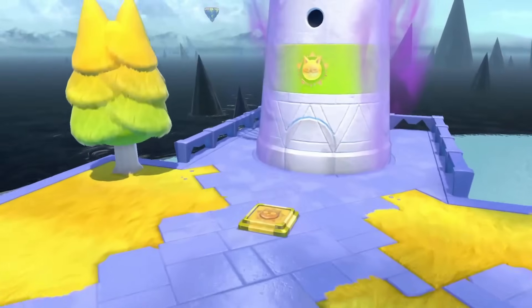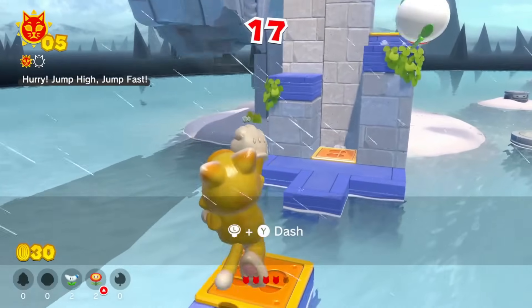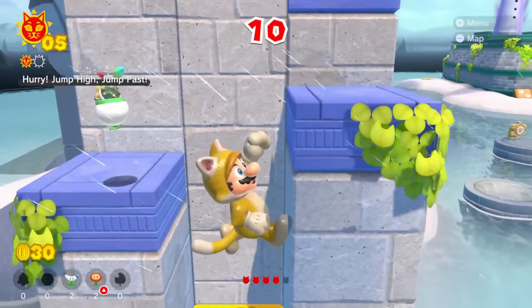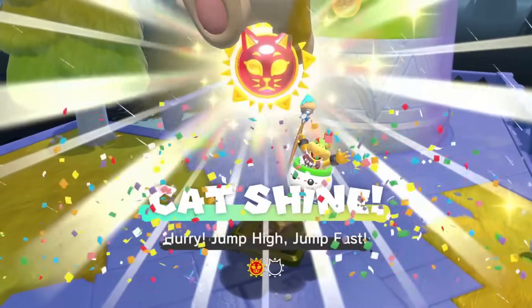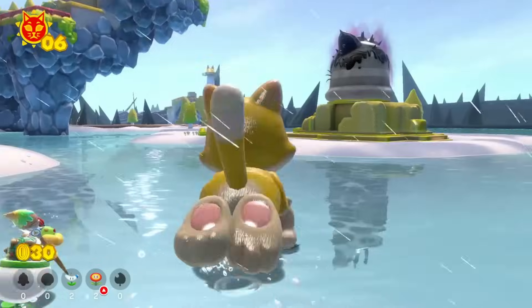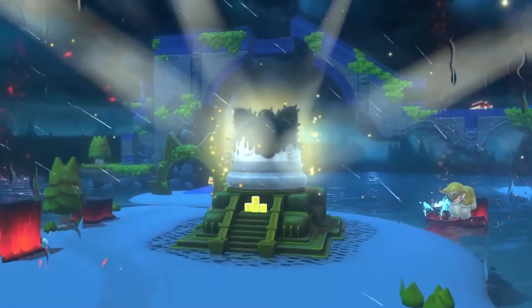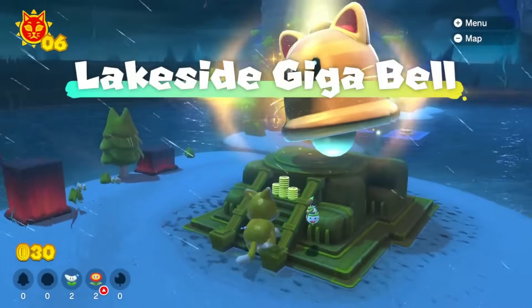I want to jump high to get this cat shine — it's not a power moon, it's a cat shine. Fury Bowser's spawning and I want to get this before he scares it off. I can't cat-climb on stuff anymore. I got it — two seconds, yes! It started to rain, which means Fury Bowser's on his way. It's turned nighttime — that means the super bell's about to unlock. We're on four times the size at the moment. Will the Giga Bell be four times the size? We'll find out in a second — I'm so interested.